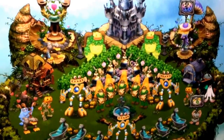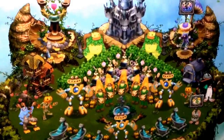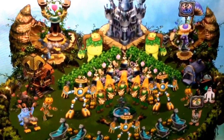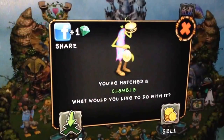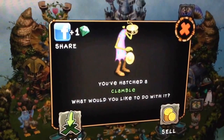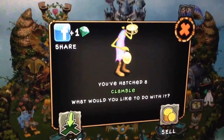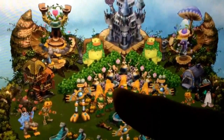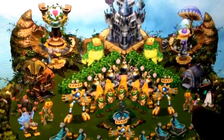Hi everybody, it's Diane. I'm going to finally power up my second Wubux on Gold Island. I finally just bred the last monster that I wanted to put into the Wubux on Gold Island. So we're going to place Clamble on Plant Island and feed him to level 15.